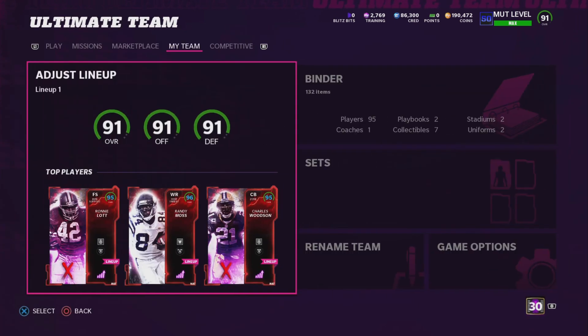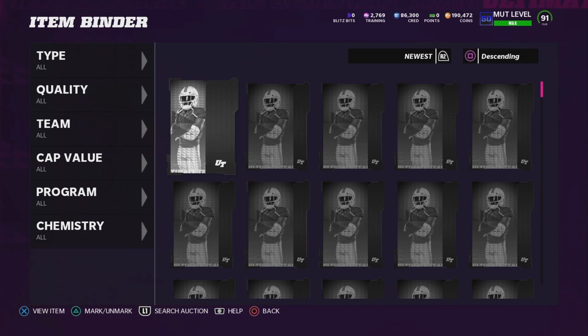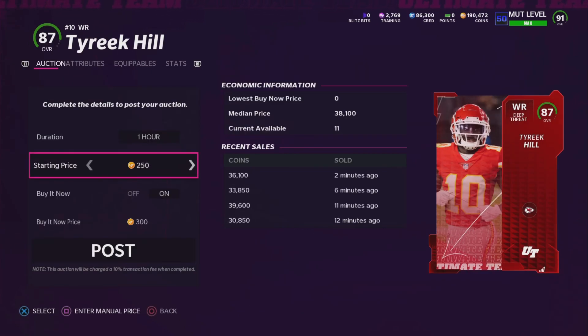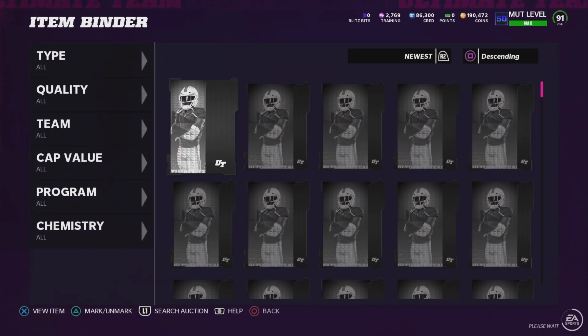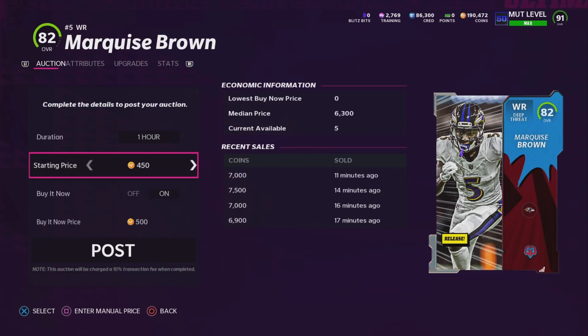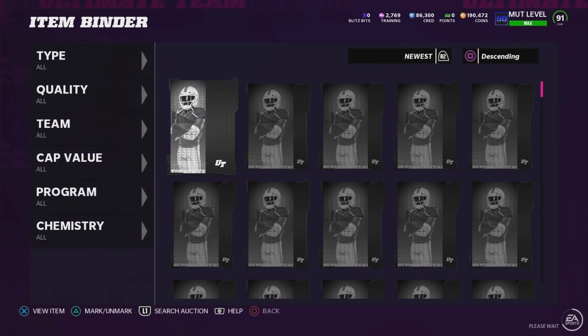Let's see how many coins we actually made from that. Tyreek was our best pull — going for about 40K, so we'll say 35K right there. I'm going to hold on to Josh Jacobs' power-up because I want to add his 90 overall to my team for some depth. Marquise Brown just got a limited, so he's going for about 6,000 coins — I'll take that free 6K. Josh Jacobs is only going for about 1,000 to 2,000. Warren Sapp I'll just quick sell.